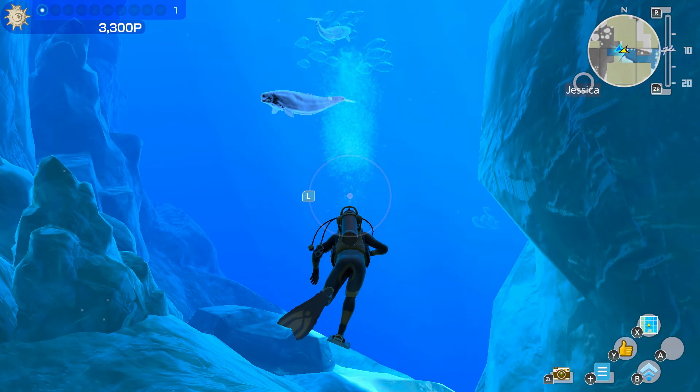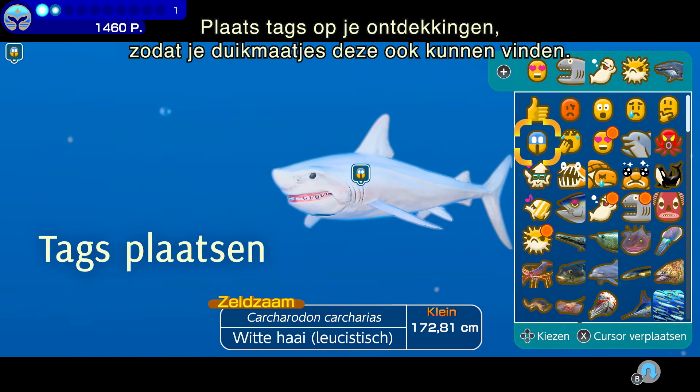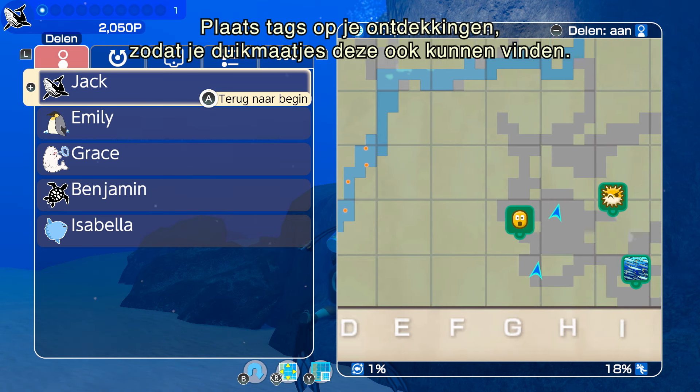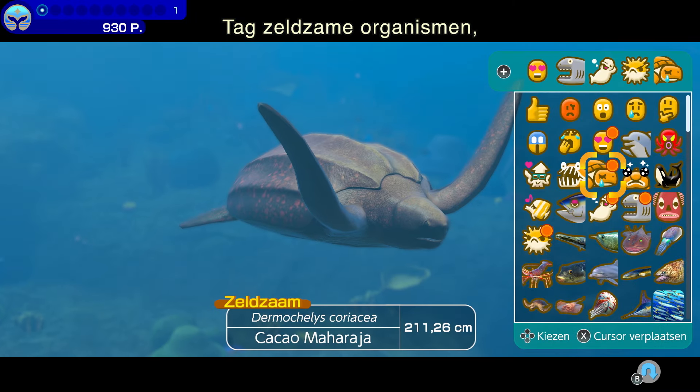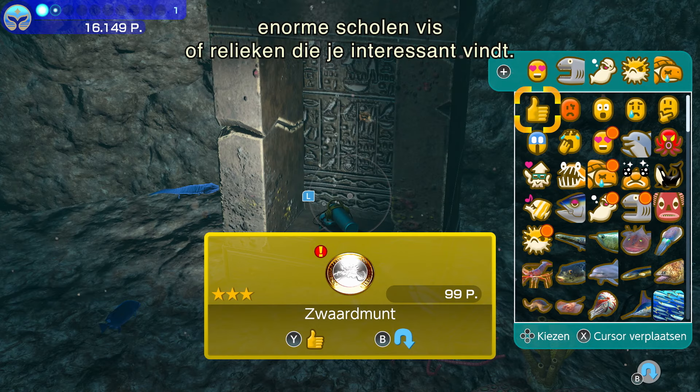Dive buddies are players who have temporarily formed a bond and can share their discoveries with each other. When you become a dive buddy, your current in-game location is displayed on the map for other dive buddies, and you can immediately move to each other's location.